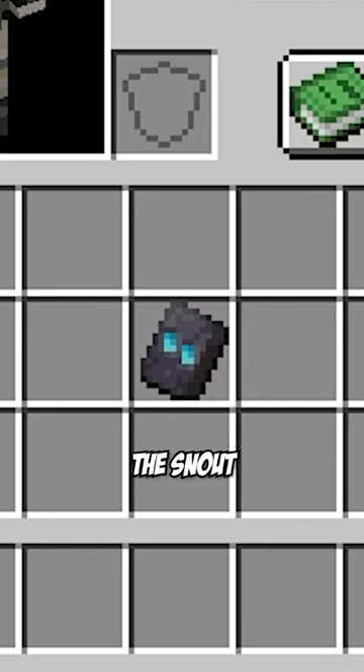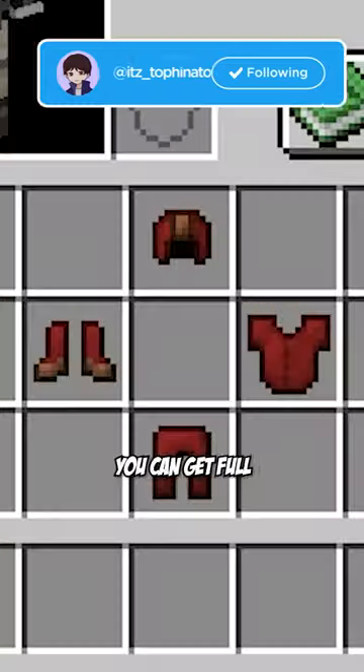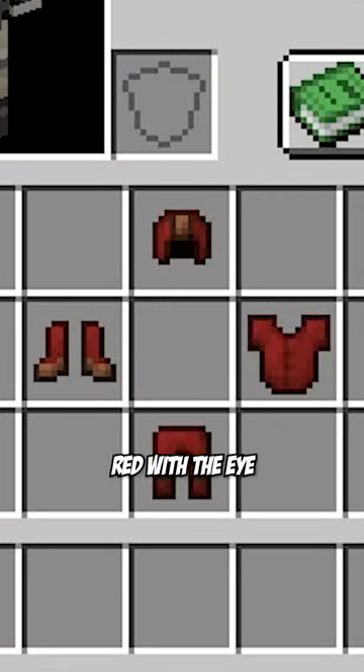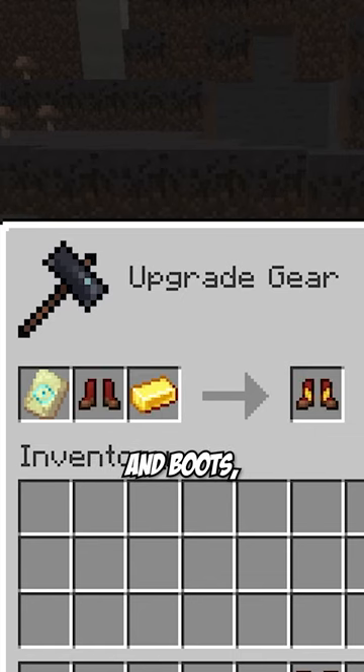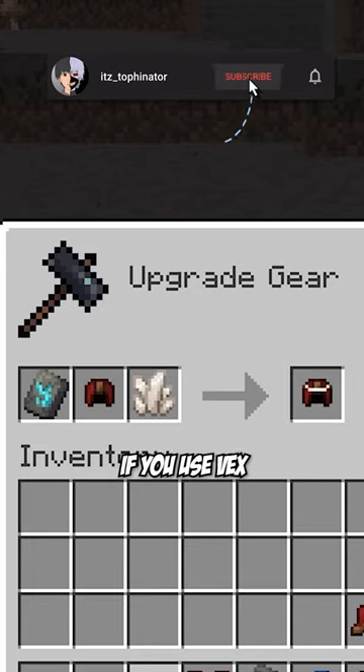You can also use the Snout Armor Trim with Lapis and you can get yourself some Clone Wars armor. If you want to get Iron Man 2, you can get full leather armor dyed red with the Eye trim on the helmet and boots, Tide on leggings, and Wild on chestplate to get some cool looking armor.